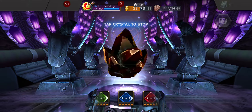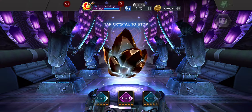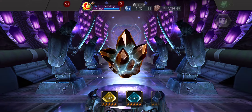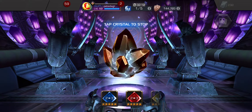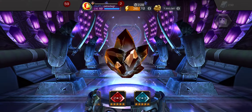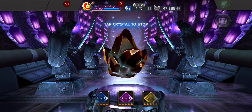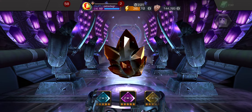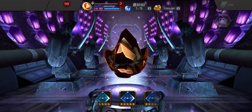We should be having another five-star opening probably within a day and a half, unless I want to try and get 11,000 units to open a feature crystal, because I really would like to get Doom or 2099 Ghillie. I've got awakening gems for both if I get them.